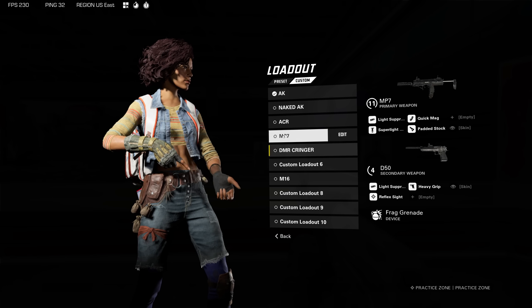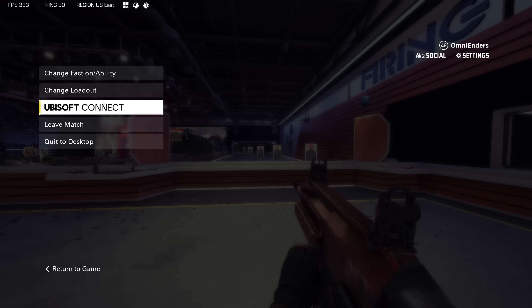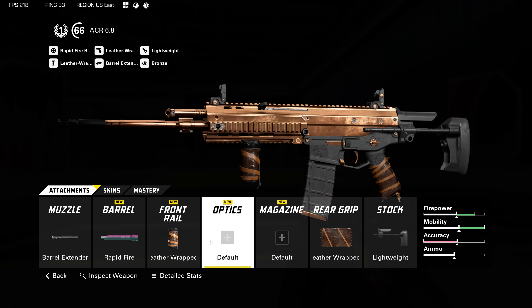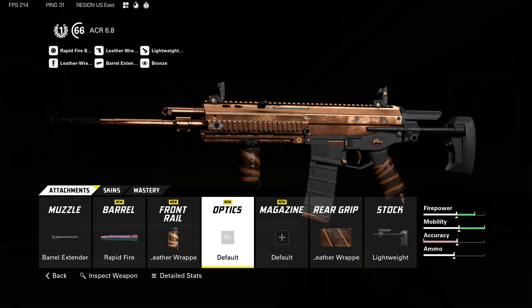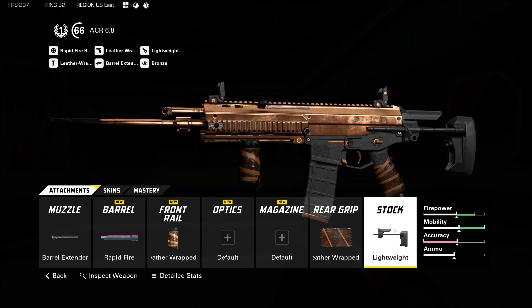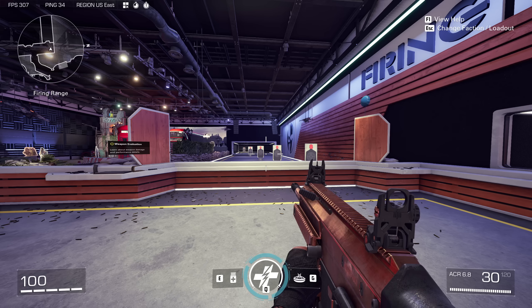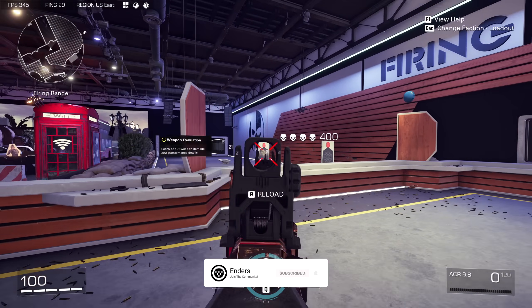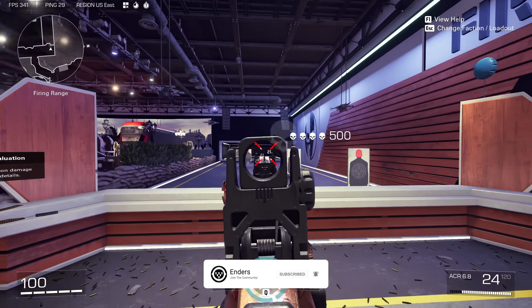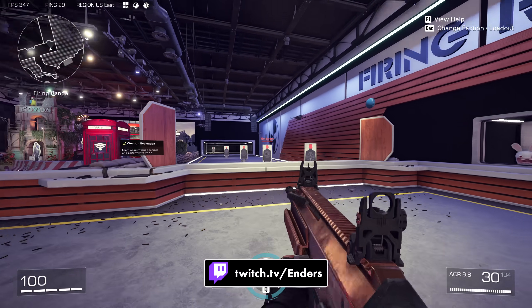Moving on to the ACR — pretty much the same idea. If you don't mind the iron sight, which is admittedly ugly on this weapon, you can get rid of barrel extender for a reflex sight. But the same idea applies: set up this weapon to have a ton of movement and some extra range, because the damage is already pretty good, the fire rate is already pretty good especially with rapid barrel, and the damage range is even better.